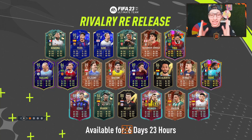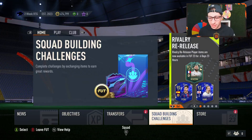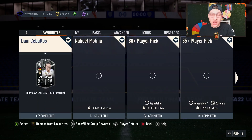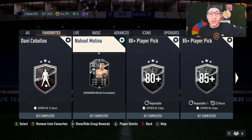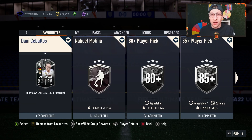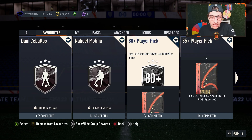EA actually dropped promo cards, Showdown SBCs, and a lot of great content today. I'm kind of surprised and very impressed — I thought we'd get just a stale week of Showdown SBCs. We're going to dive into the Ceballos versus Molina Showdown SBC, compare them to other players to see if they're good or bad value, since you only have 21 hours to complete these. We're also going to open the 85-plus player pick in this video.